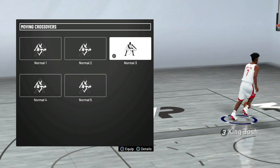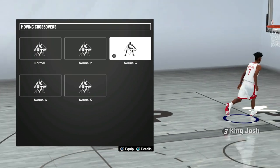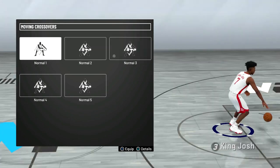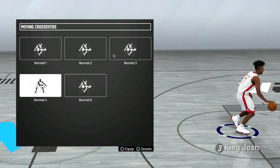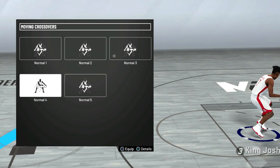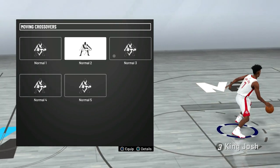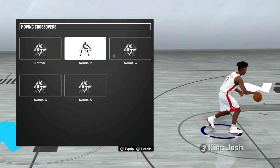For the moving crossover, I think normal 3 is the best one as it creates a lot of space when you cross over. I'm kind of mad about this though because in NBA 2K19, normal 4 was really good, but they slowed it down a lot this year. They make you do an extra dribble before the crossover, so that makes the crossover really slow and hard to create space. But if you don't like normal 3, I would go with normal 2. Personally, I think normal 3 is the best moving crossover in the game for big men.